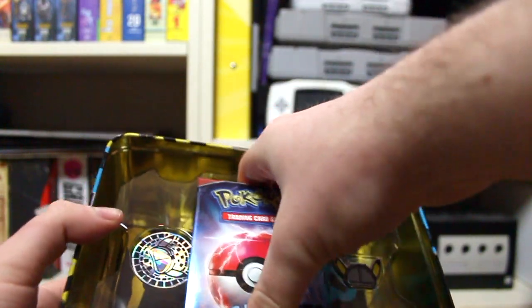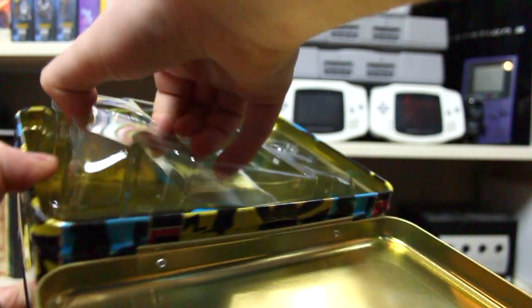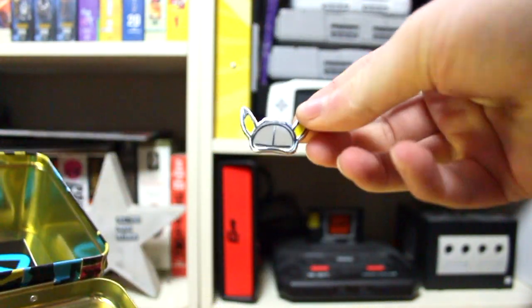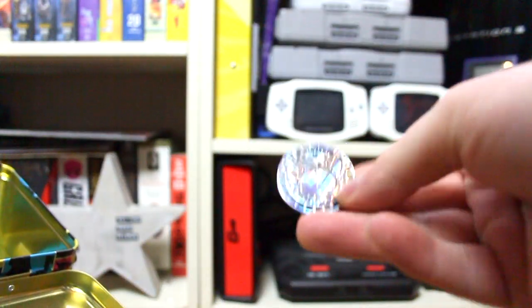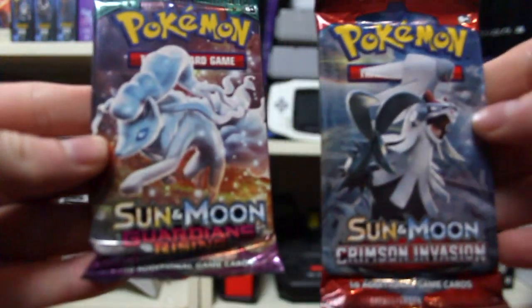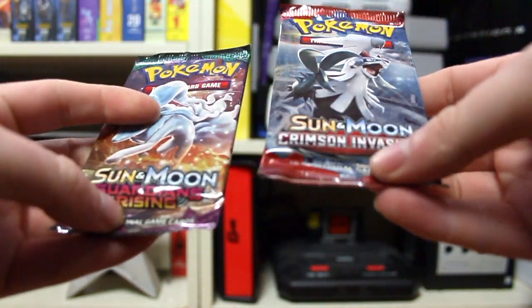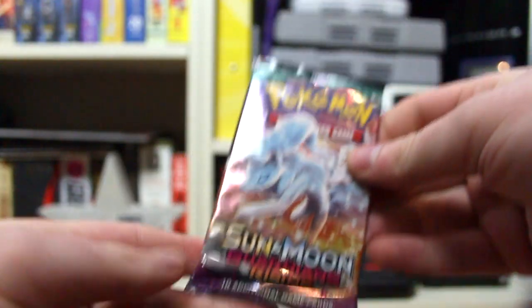We have all the packages in here. So what you basically get is one Detective Pikachu pin, which is pretty cool, and you get your normal Detective Pikachu coin, a sticker sheet with Detective Pikachu, and then a notebook. Other than that, we also get the standard packs: Crimson Innovation and Gardens Rising — these are the same ones in every tin you buy.